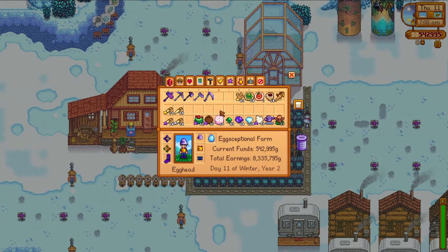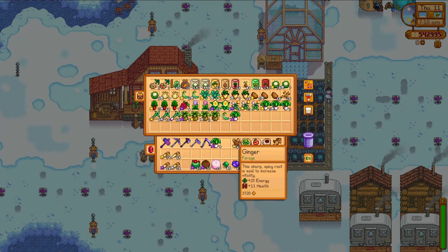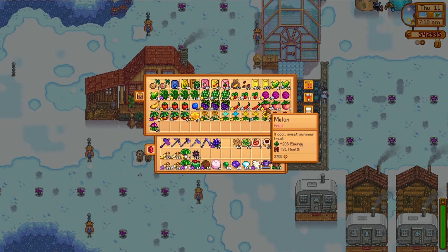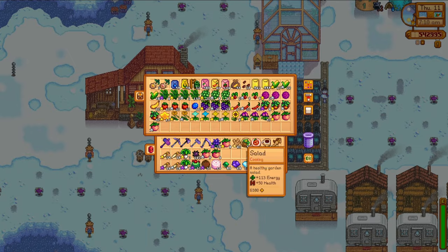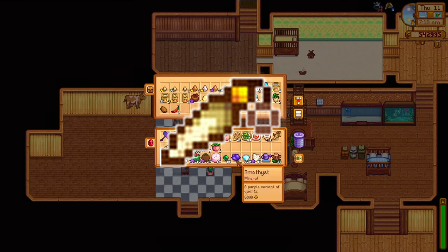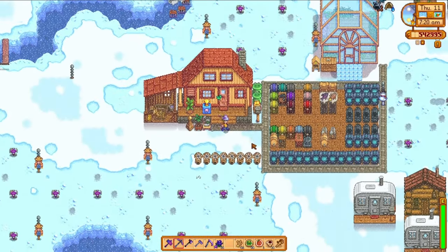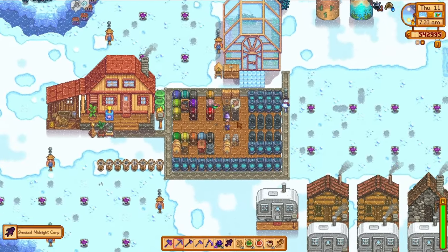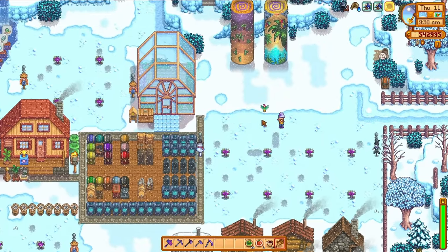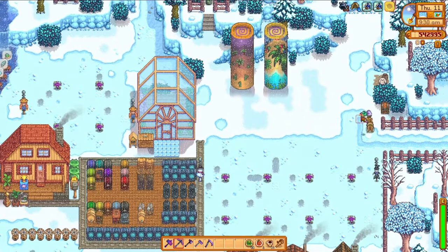The next morning, I am officially out of egg-scuses. It's time to start wrangling up a bunch of items to use as gifts for the villagers. They all like, dislike, and love different things, but there are quite a few overlaps, as well as a couple of items that are universally disliked or universally loved, with a couple of exceptions. Rabbit's feet are a great example of being loved by every character except for Penny. The more the person likes the gift, the more friendship you gain — and if you give a higher quality item, you get even more friendship points. Thank goodness for time pausing in single player.